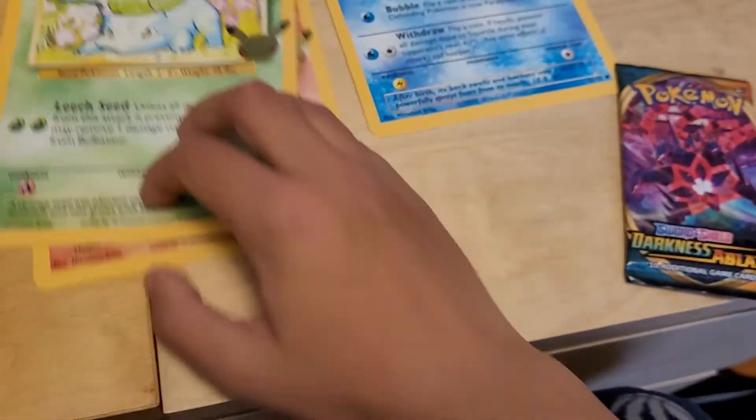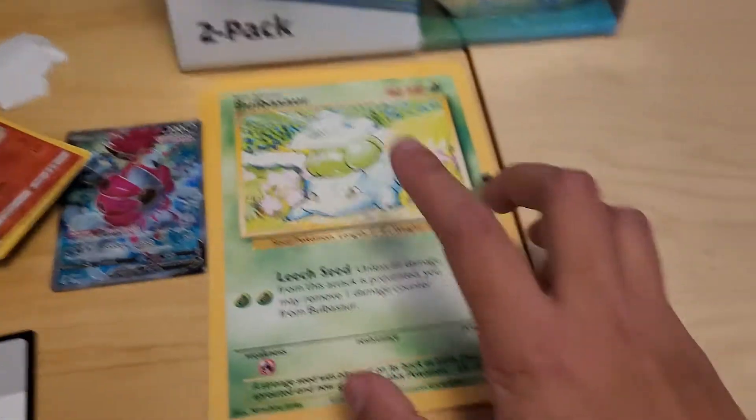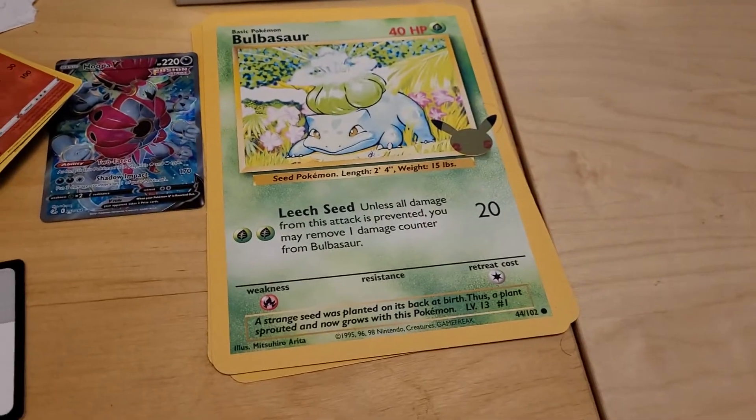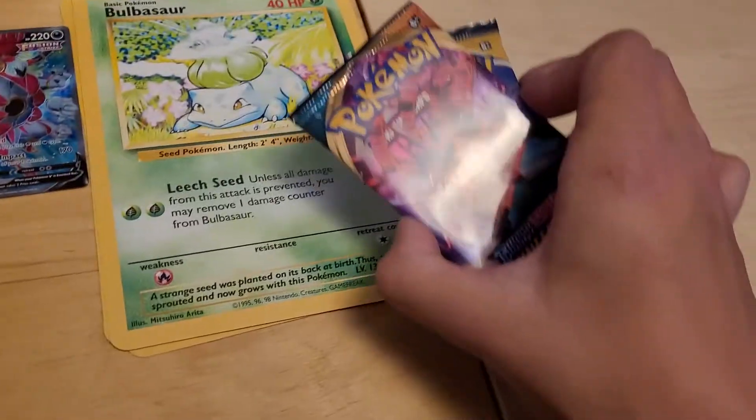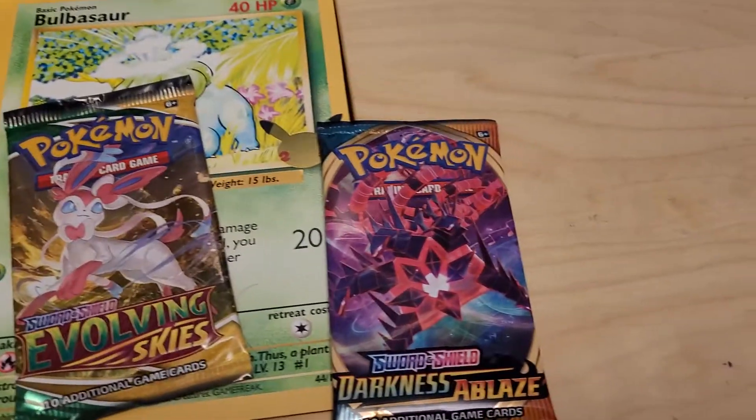Yeah, a lot of these cards are pretty wordy. But the real OGs are their final evolutions. I do have the Venusaur holo, which is nice. But enough about that — let's do Darkness Ablaze first with Eternatus on the front, and we'll move on with Evolving Skies.